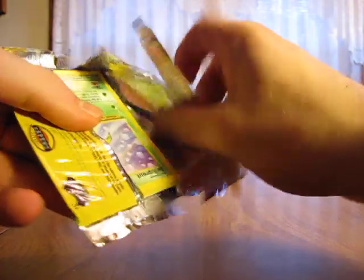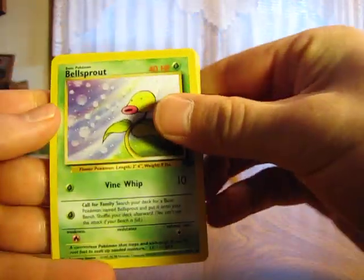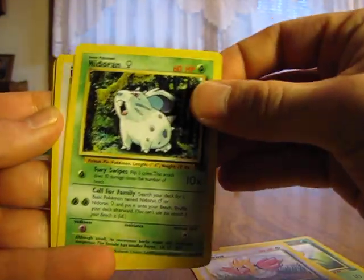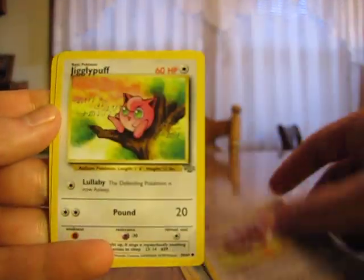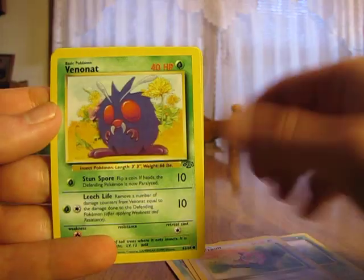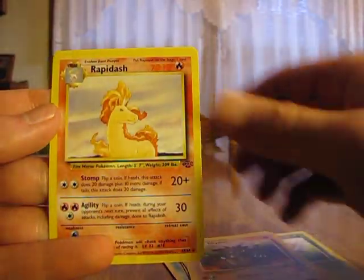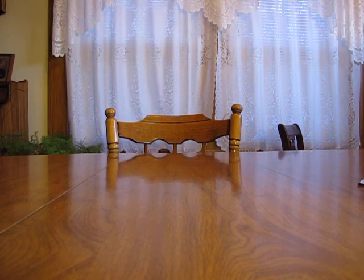Tough one to open, so hopefully it's something good. So we have a Bellsprout, Oddish, Spearow, Nidoran, Eevee, Jigglypuff, Venonat, Gloom, Rhydon, Rapidash, and a Venomoth. Oh, I have a lot of Venomoth — I think Venomoth and Pinsir are the ones I have the most of in this set. Hopefully I don't get too many more.